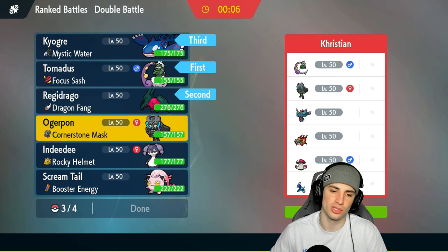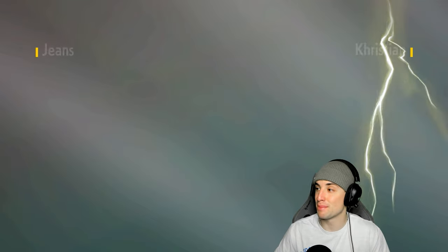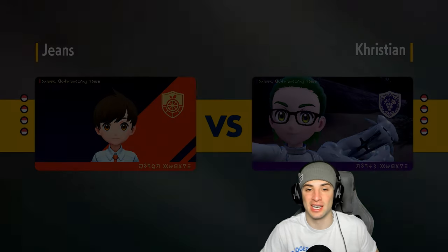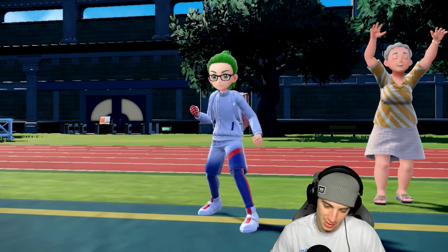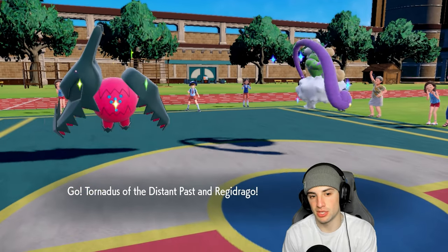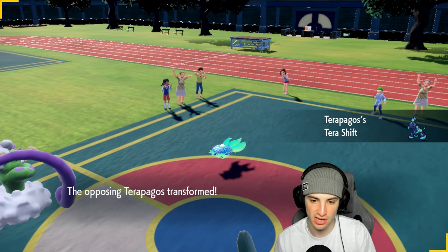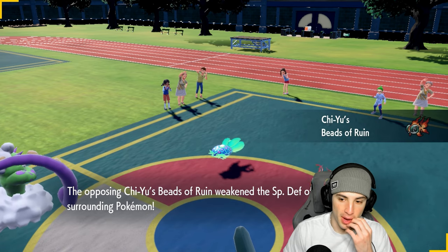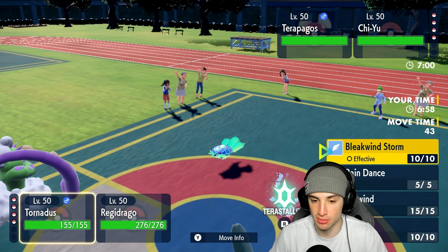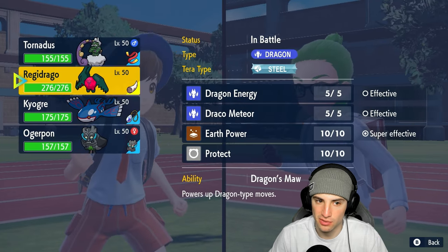I go Kyogre and Cornerstone Ogrepon — the same squad but with a different mindset. We need to think things out fully. If we had thought about what Gargantacl could do — Wide Guard — we probably would have won. They lead with Terapagos and Qwilfish. I don't mind this. Tailwind and Dragon Energy seem pretty safe. Terror Shell will be a bit of a problem but I could still Bleakwind Storm. I decide how fast Reggie Draco is and realize we're basically forced to go Tailwind.